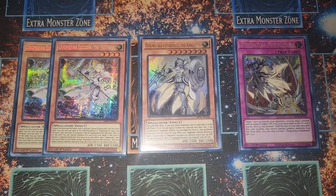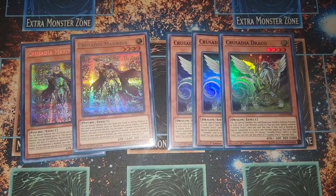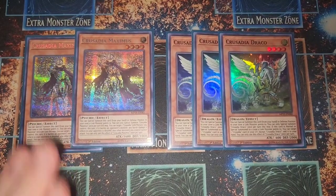We also run a small Dogmatika engine. We have Ecclesia to search out our Punishment, which is usually the last thing we end up doing, and Dogmatika Fleurdelis because she is utterly broken and a pretty great card.